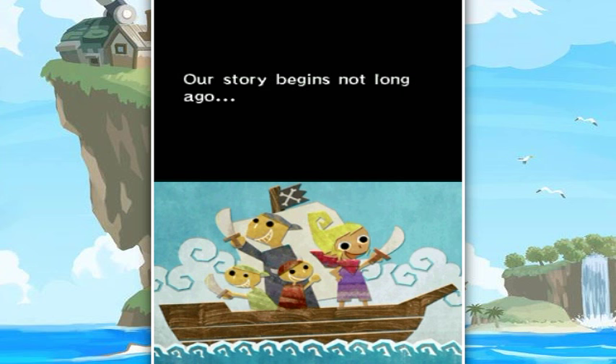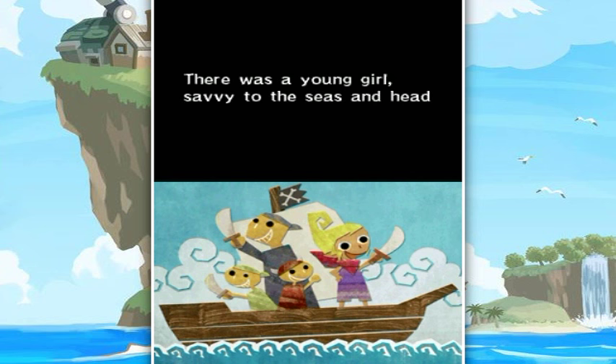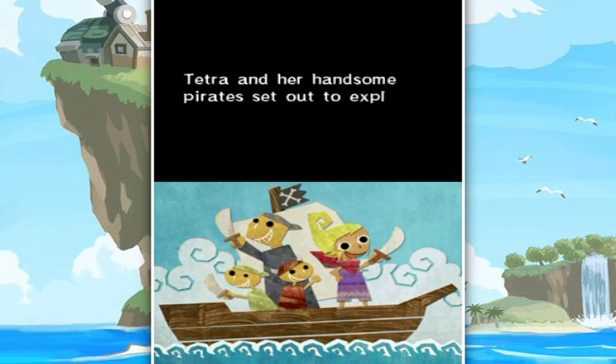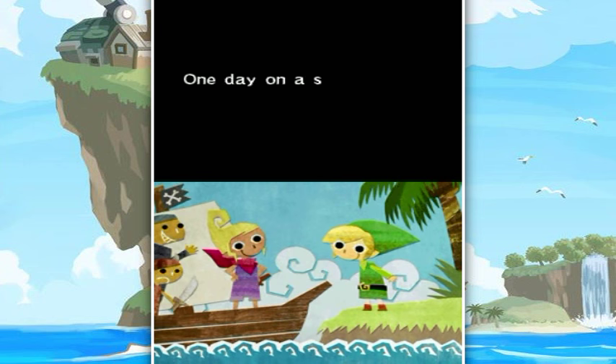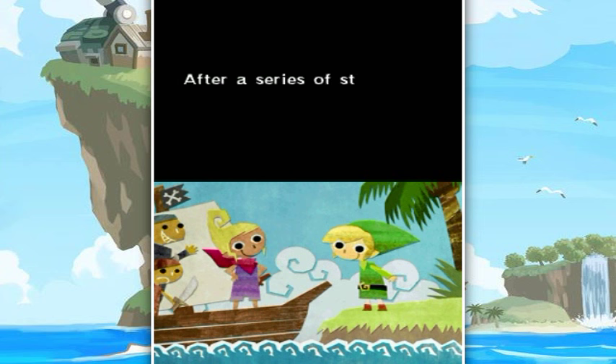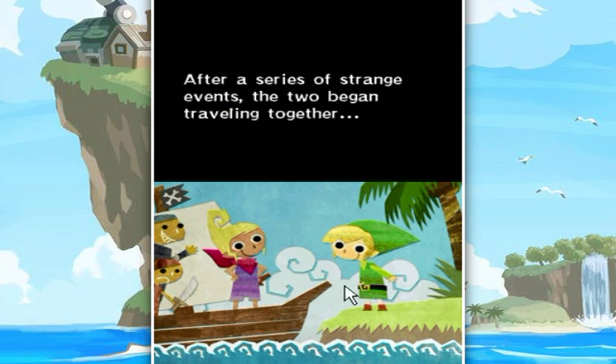Our story begins not long ago, on the open seas. There was a young girl, savvy to the seas and head of a band of pirates. Her name was Tetra — she was pretty, brash, and brave. Indeed she was. If you know the game, you know that. Tetra and her handsome pirates set out to explore the vast and unfamiliar seas. One day, on a stop at an island, Tetra met a young boy dressed in green. After a series of strange events, the two began traveling together. These are very cute illustrations, by the way.